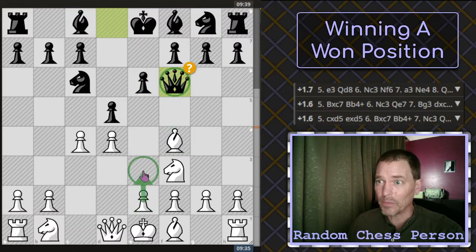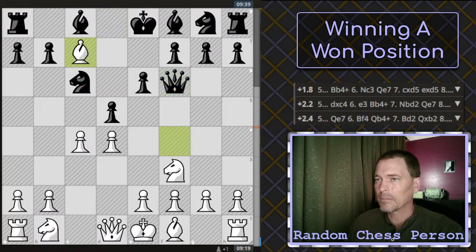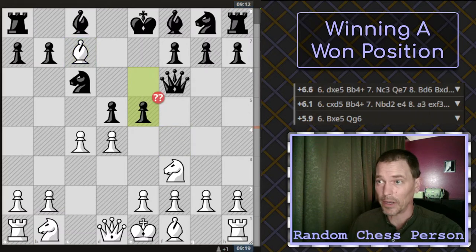I briefly considered going ahead with the e3 pawn as part of the London, which would have defended this. But I also saw that the queen move took out the defender of the c-pawn, which should have been moved up already. So I just took it. Then they played their second mistake in a row — this one's actually counted as a blunder. I think they just miscounted: they have two defenders on this pawn, but I have three.